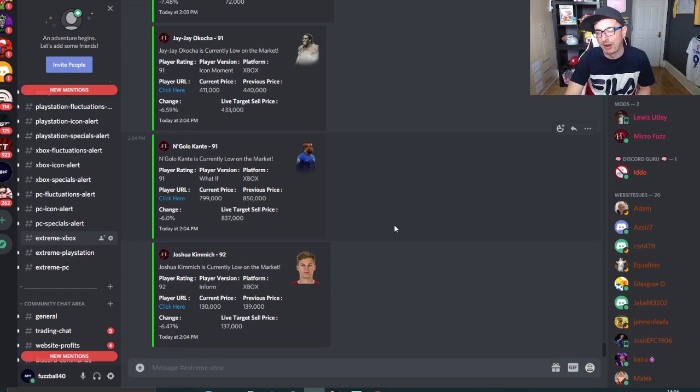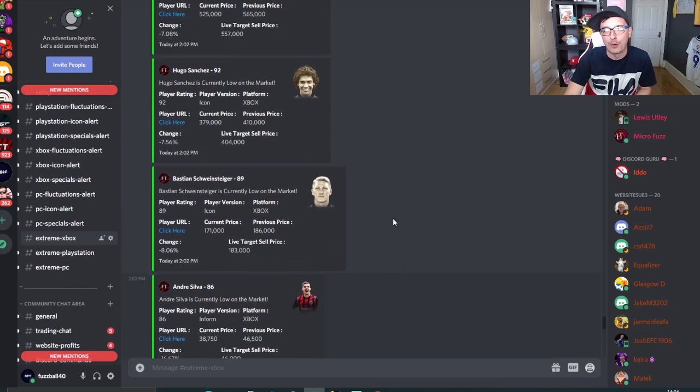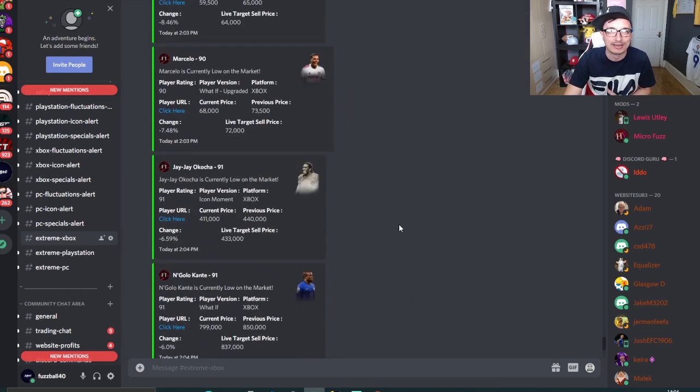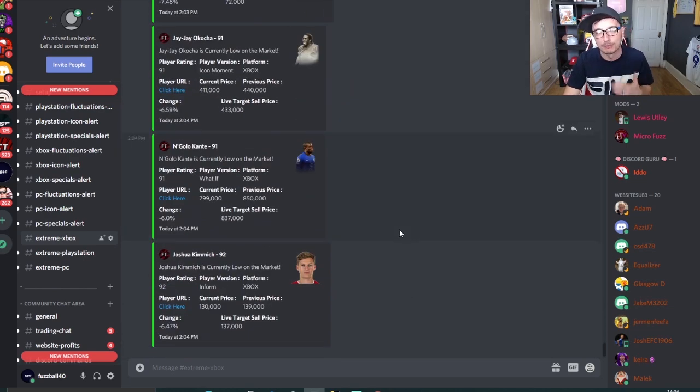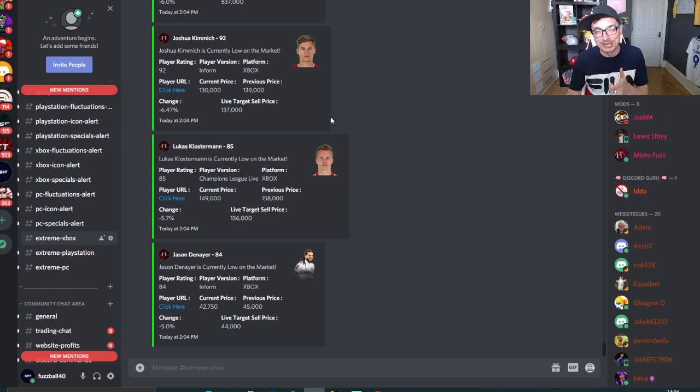You have to cross-reference that with recent sell prices and use some of your own market knowledge, but this runs 24 hours a day to make sure you're getting continual deals to keep making coins — the legitimate way. A new ping has just come up for new cards you can go and buy and sell right now. So check it out, get involved, foottrading.co.uk. But for now, let's get into the video.